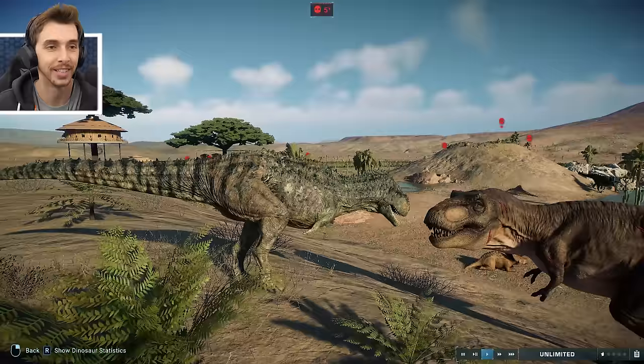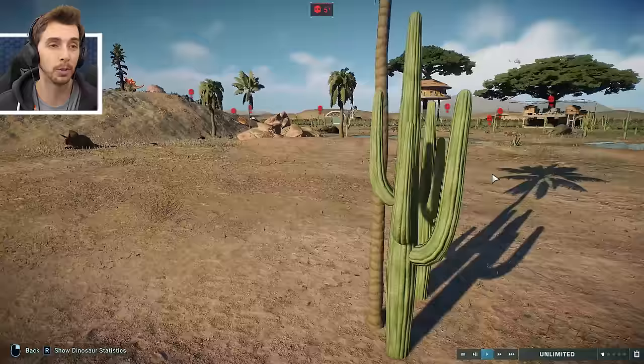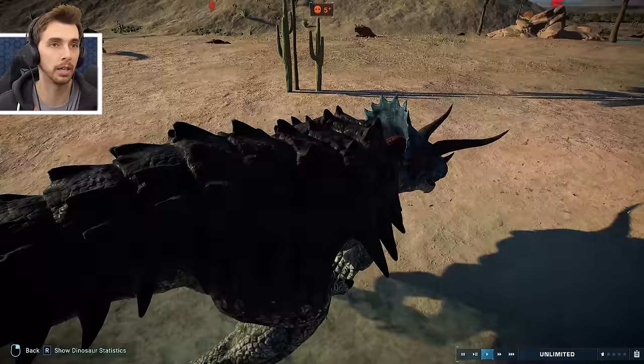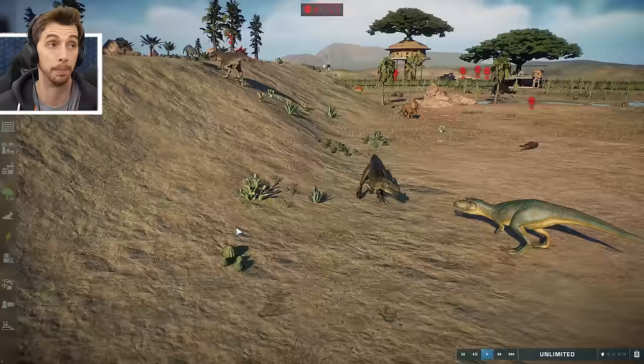T-Rex against the Pygmyosaurus. Now, size isn't everything. It goes for the first hit again on 100% health - T-Rex, this could be the end for you! It does get a hit though. Ultimasaur is going to hunt something - probably a Dracorex or something. Instant kill.